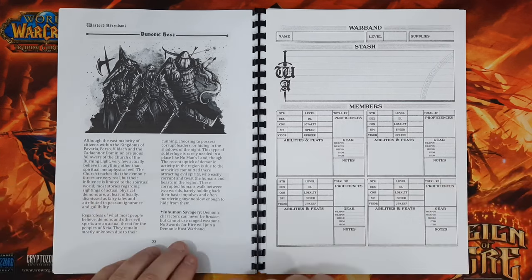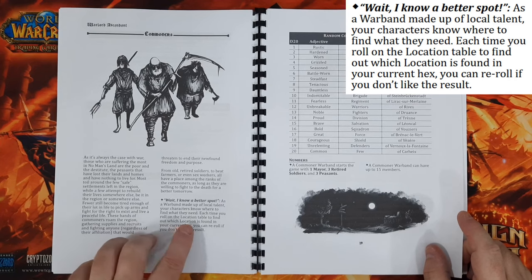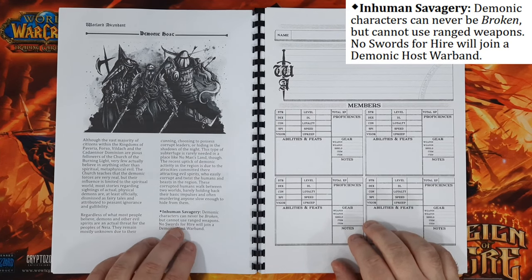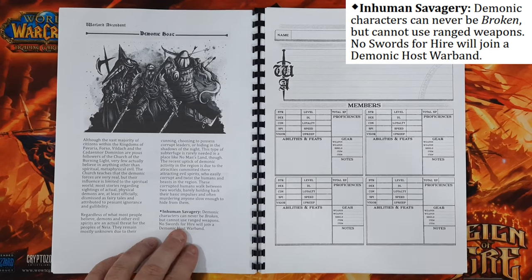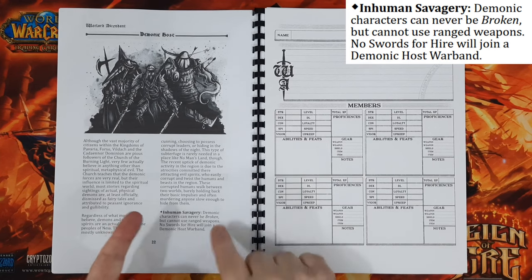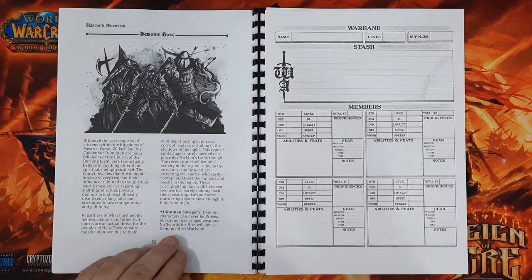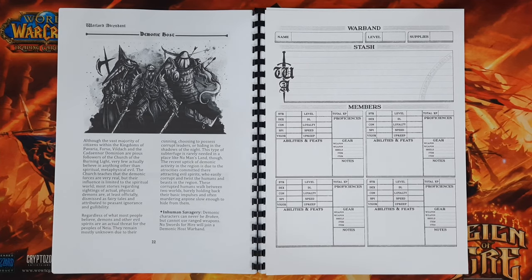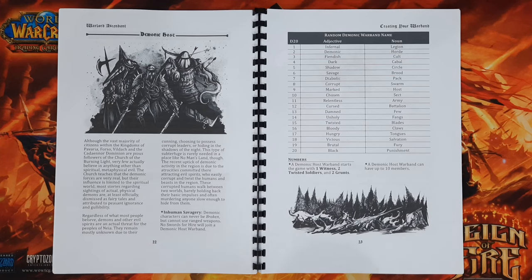Every warband has special rules. For example, Commoners have bonuses when they roll for locations. For the Demonic Host, the special rule is Inhuman Savagery: demonic characters can never be broken, but cannot use ranged weapons. Also, no swords for hire will join a Demonic Host warband. So we've got one positive and two negatives — we can never be broken, but we can't use ranged weapons and we can't get those special characters to join us.